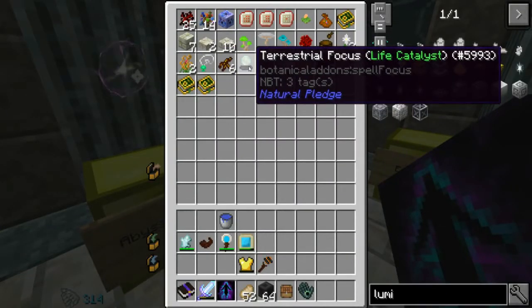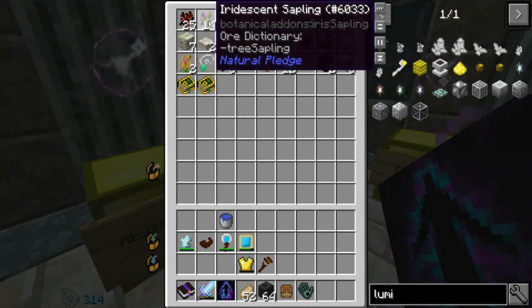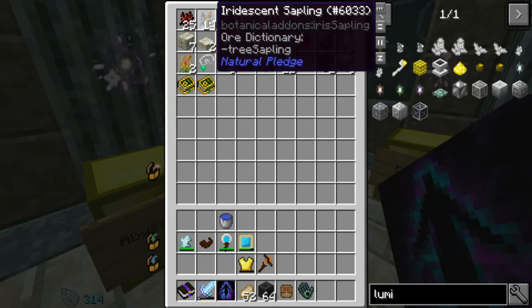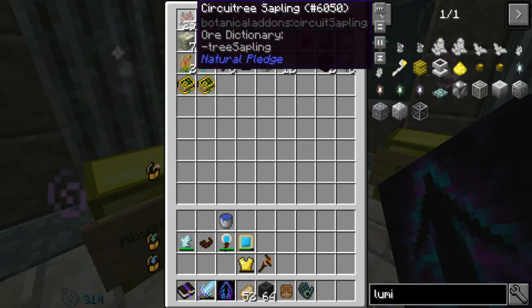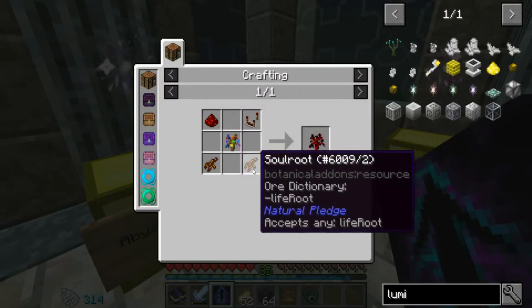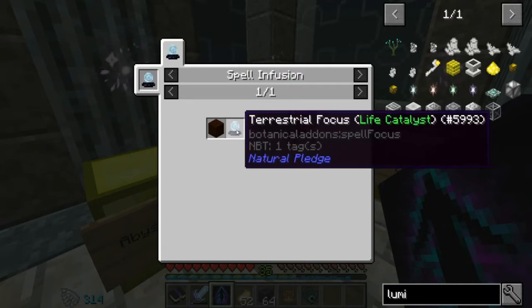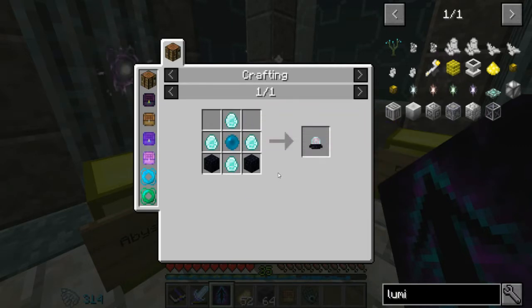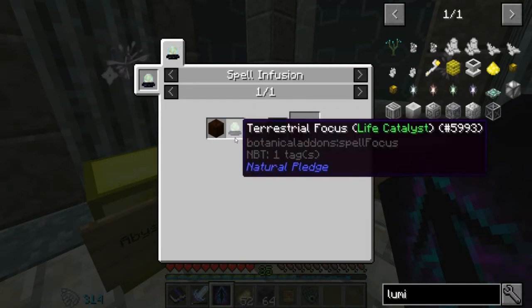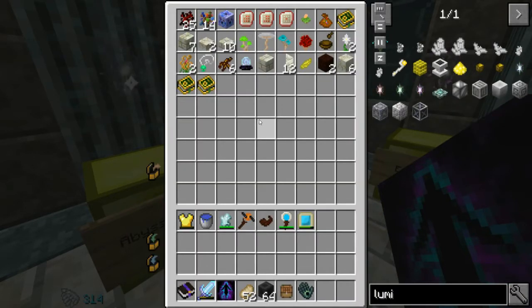You have to use the Terrestrial Focus. To turn basically regular saplings — you plant them next to a pure daisy, turns them into iridescent saplings, and then you can use those to make circuitry saplings. However, to make circuitry saplings, you need Soul Roots. If we click that, you need Spell Infusion. As you can see, I did quite a bit off camera. This is a pretty cheap recipe — just diamonds, cheap.